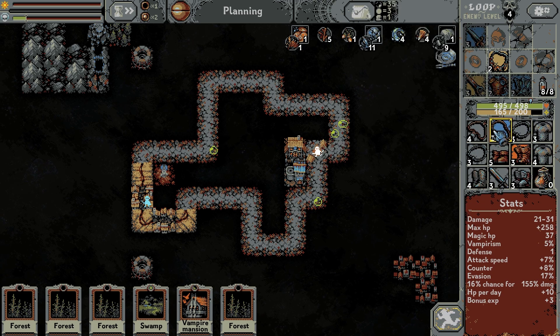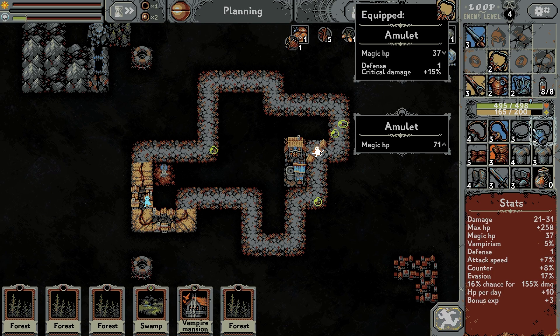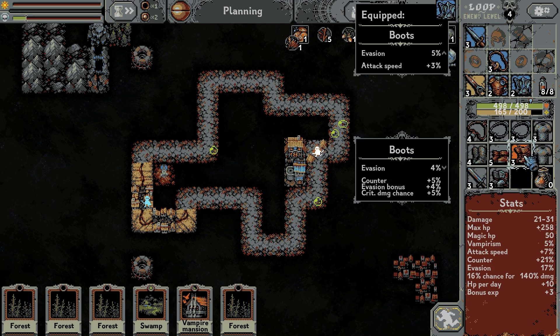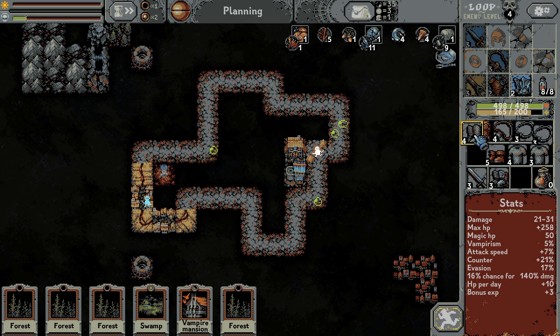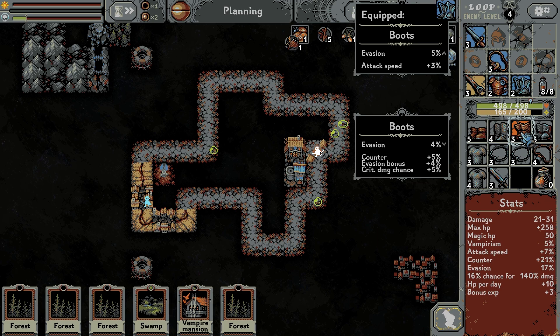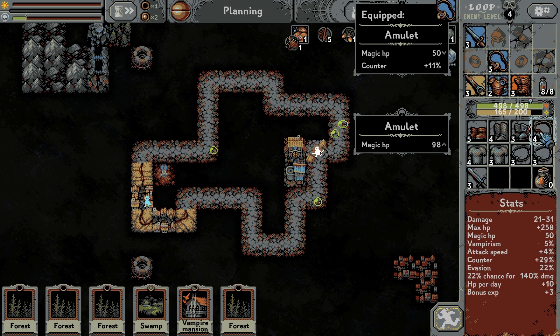All right let's find out about these necklaces. Gonna be the same there. We'll go with the counter. That's a boot — we've got some nice high number boots here. Very nice, high number, 13 evasion. That's 8 evasion but a decent amount of counter. Oh okay, this is a difficult choice. I think we're going to go with those though ultimately.